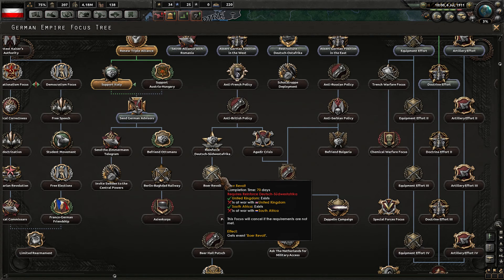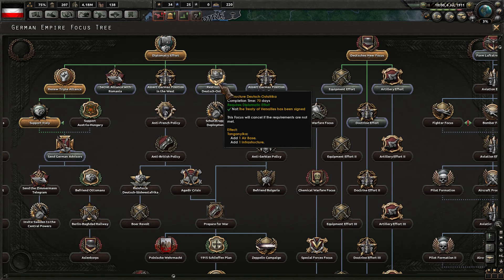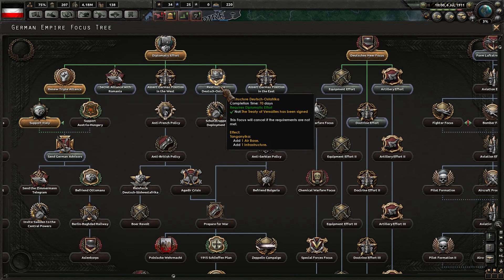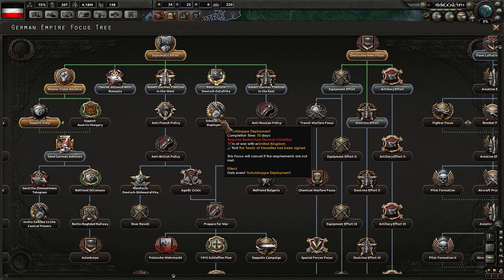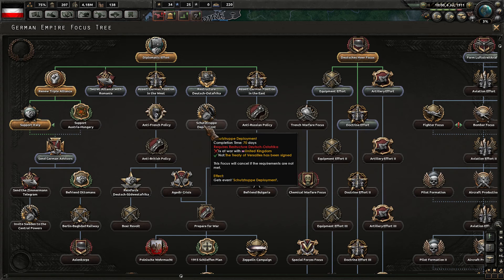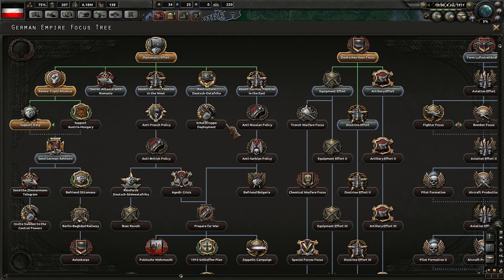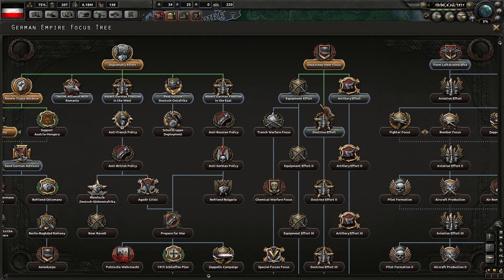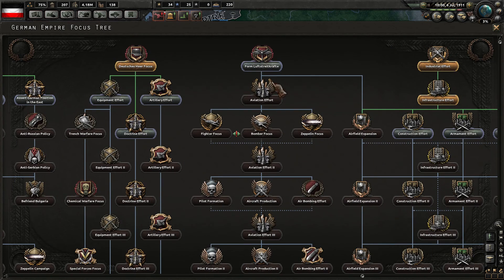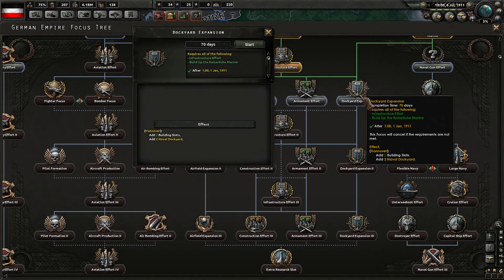The Boer Revolt down here — interesting. Colonial administrators report a large amount of local east African men, unemployed fighters, looking to serve in the German army. That's pretty cool. We were working on the industrial stuff. It is 1911, so let's go for dockyard expansion here — 70 days.